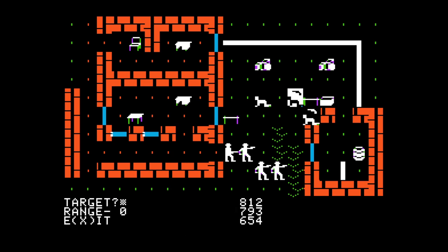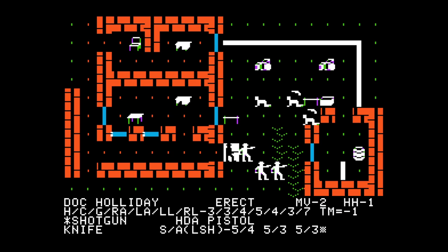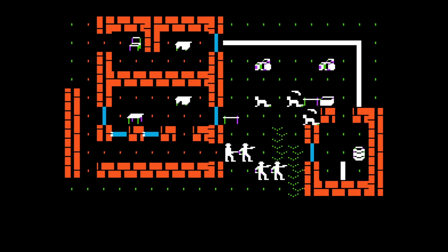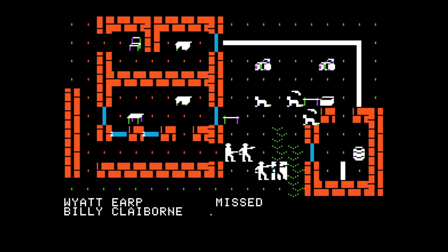We can fire - let's try and take out Doc again, but Doc must be close to going. Sometimes you are asked to select a target location - gut or chest are good. Billy Claiborne missed Doc Holiday. Morgan Earp missed Billy Claiborne - good. Doc Holiday hit Ike Clanton - serious wound to the left arm. I think Ike's gone - at the very least Ike is missing an arm at this point.